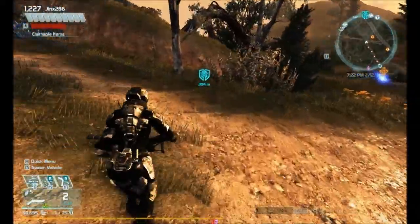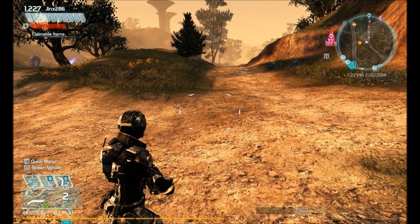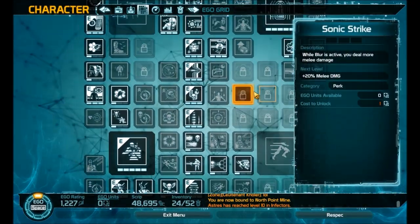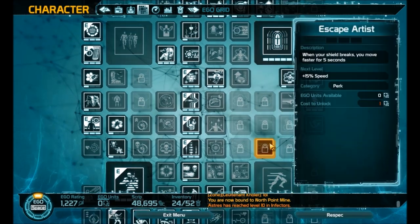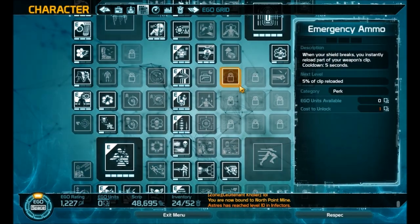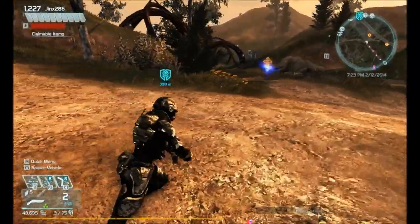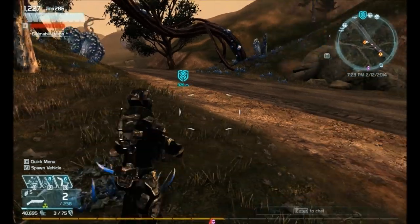That's pretty much it with the build — it's really fun, very low ego cost. You'll want at least a thousand ego for all the benefits, but you won't need to spend a thousand to get the key abilities. I'll show the ego grid one more time so you can pause and check it out. If you want to check out my other builds for overcharge, I'll link those in the description or at the end of the video. It's a simple, standard, but fun build — I highly recommend it for soloing. My name's Chaotic Angle; if you haven't already, don't forget to like, favorite, and subscribe. Hope to see you guys soon!